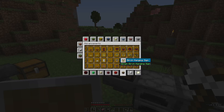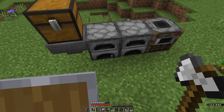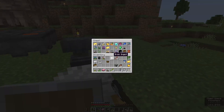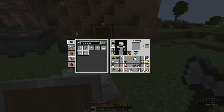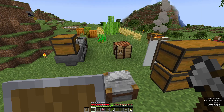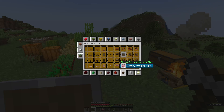We need six chains — one, two, three, four, five, six. One more even. There we go. What's next? Let's go finish these: birch, spruce, cherry. Nether navigating isn't the best yet, so we'll take the horse. I know there's a spruce forest right over here.